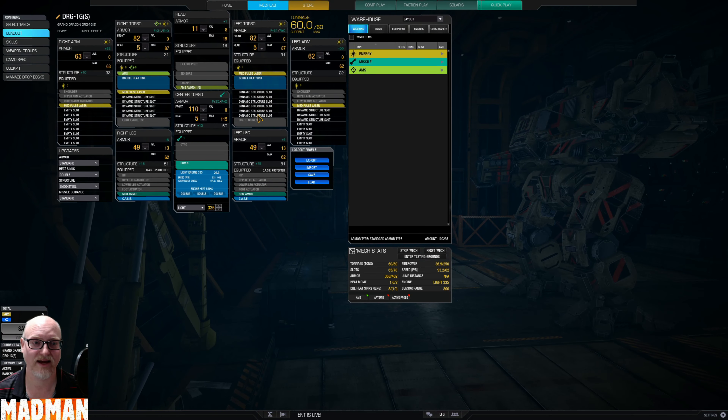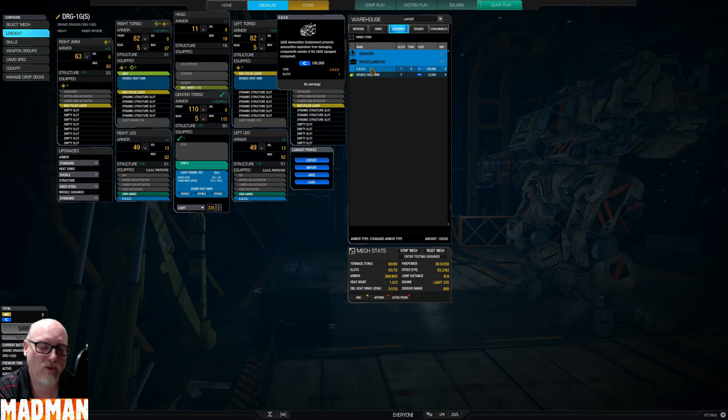So let's look at the loadout. We have four medium pulse lasers and an SRM6. We have an AMS with half a ton of AMS ammo. I'm thinking of ripping this out and putting in the laser AMS because apparently it's working great. CASE does not take up any tonnage anymore — just slots. And if you've got slots, why not use it?